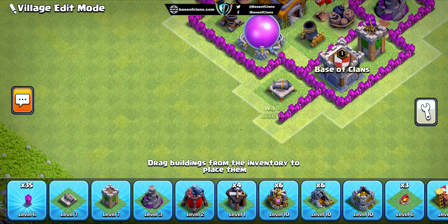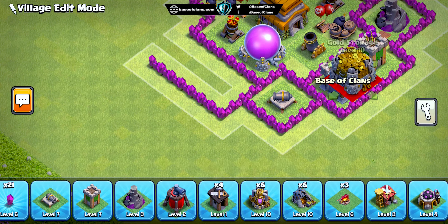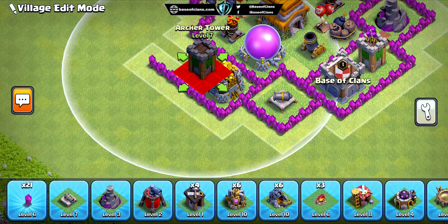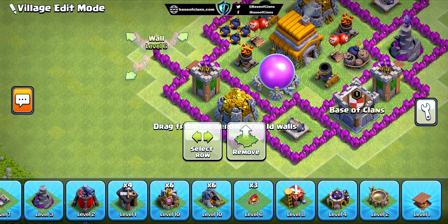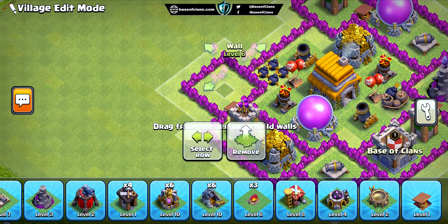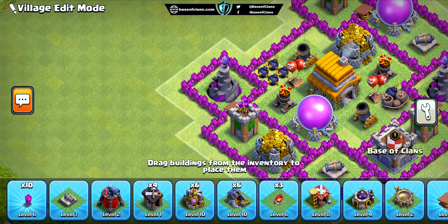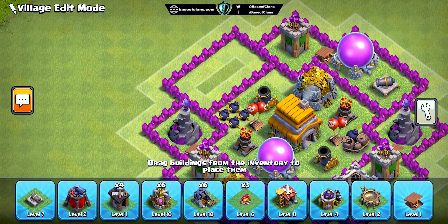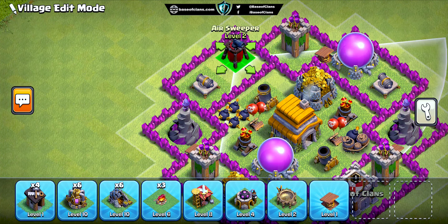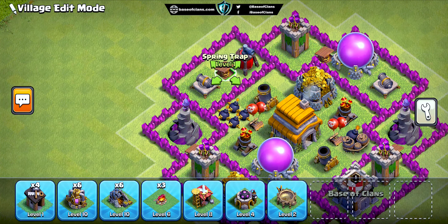We've also placed all the archer towers and cannons on the edge of the base, ensuring that they cover all areas to defend against ground and air troops. Additionally, all the traps are placed in front of the main defenses to eliminate some of the opponent's troops before they can reach the main defenses. To protect the loot, we've placed all the storage buildings in different compartments, guarded by all the defensive buildings. This way opponents cannot get all the loot unless they destroy the entire base.